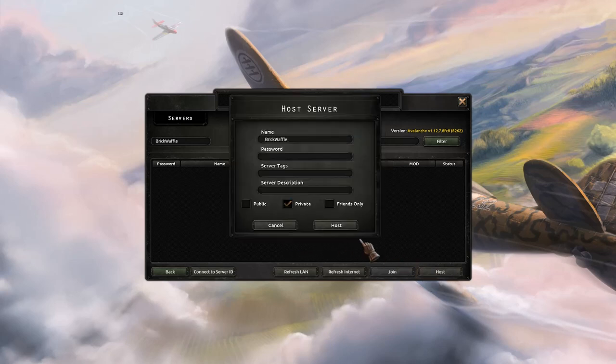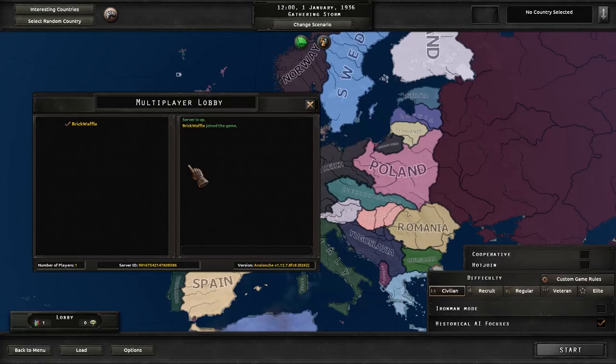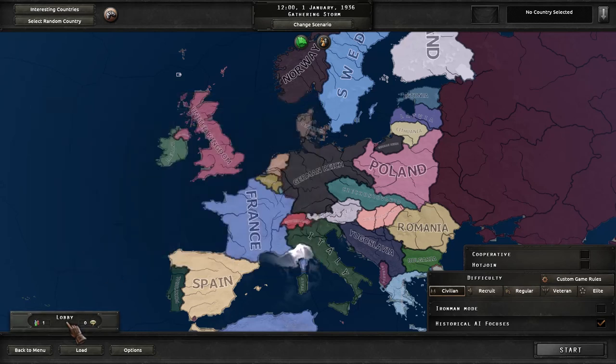Now I'm going to be hosting a game, and I can give the game a name — by default it will use your player name. I can give this a password, tags, or description, and I can make this public, private, or friends only. When you're first in the multiplayer lobby, you'll see a screen showing where all the players are connected and a small chat window that might be in the way. If you want to hide that while you're looking around, you can click the lobby section in the bottom left, and that gives you a lot more screen real estate to see what's happening.